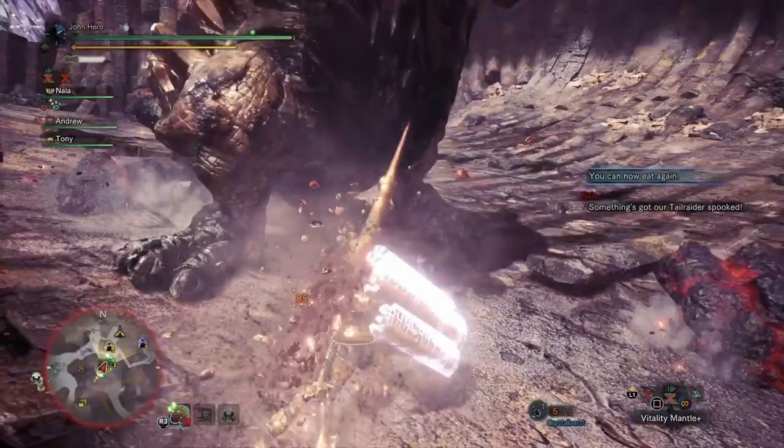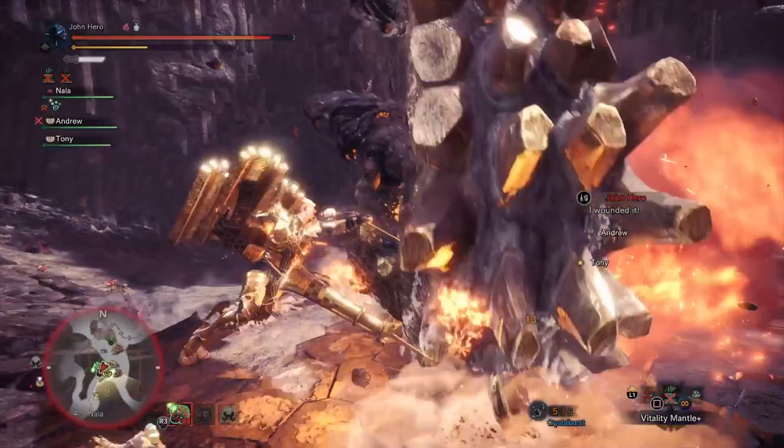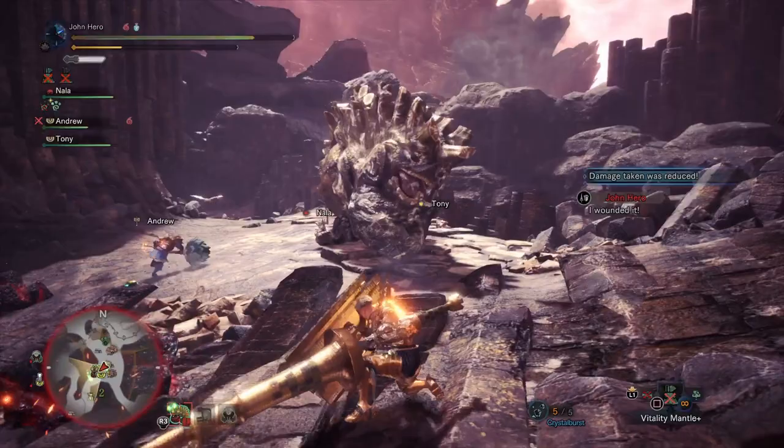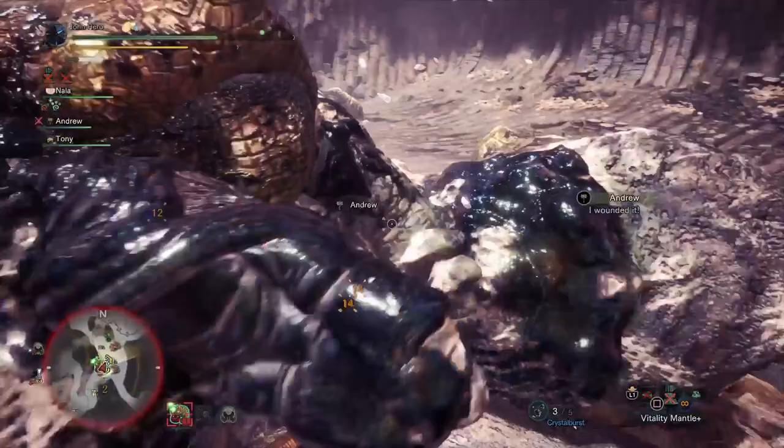I think Guard is a great skill specifically for the Lance. If you tie that with Guard Up, now you can block everything the monster can do — and not only can you block everything, but you can do it well; you're not going to get knocked around. I do have Mind's Eye on here as well. Personally, I don't like bouncing off the monster. I like it when I attack that I just do the attack, whether it's at a weak spot or not. Sometimes the monster moves and things like that, so it's just a good skill to have that I enjoy.